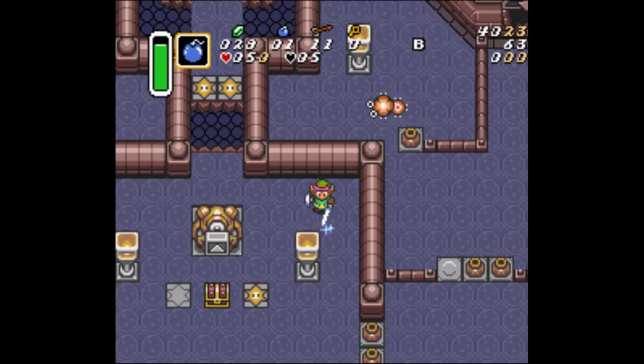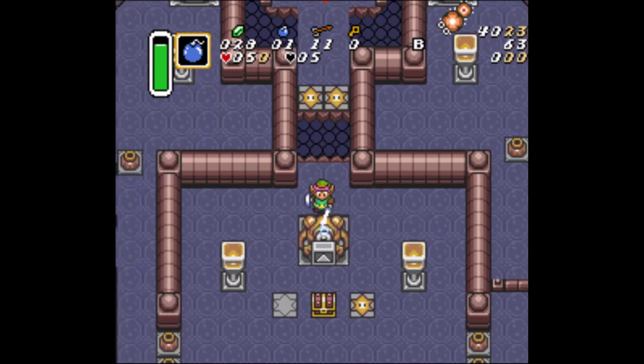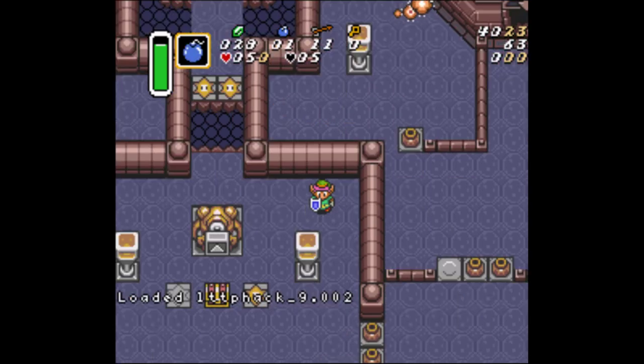The same as in Skull Woods, we hold the sword down, we're going to walk towards the edge of the hole, and let go of B while holding away from the hole. Just like that.